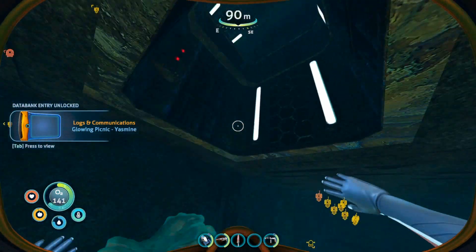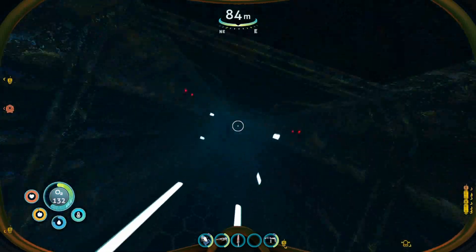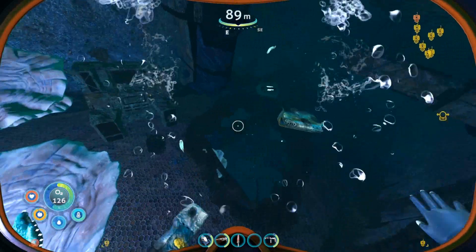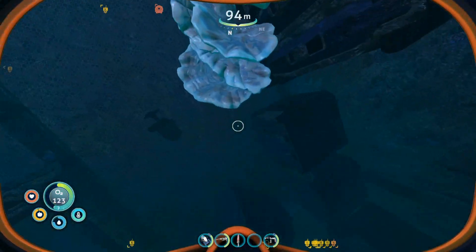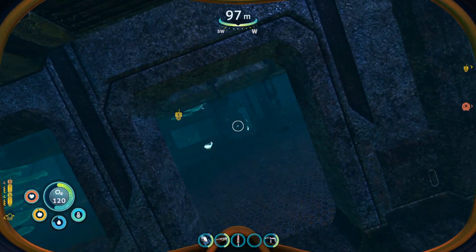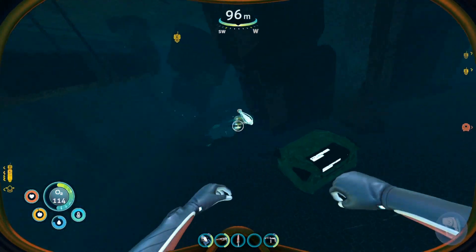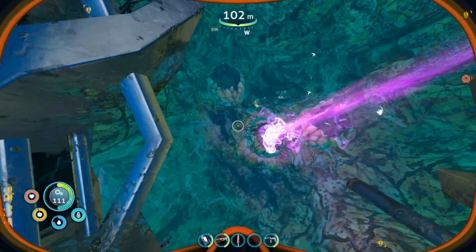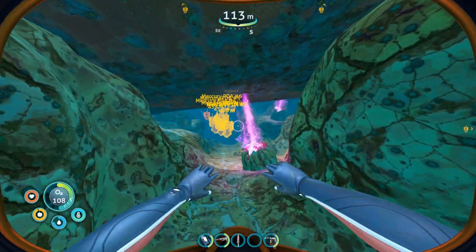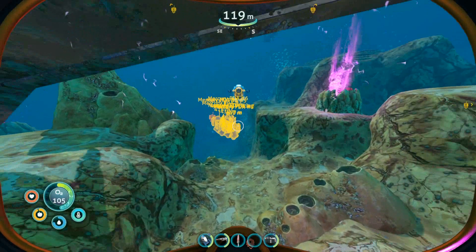To get out, go back through the hatch, down through the hole in the floor, out through the door, cross the hall to the adjacent room, go down through the hole again, and you are out of the Mercury II Stern section. Those are the only two PDAs in that area. Now we're heading to the Mercury II Bow section.